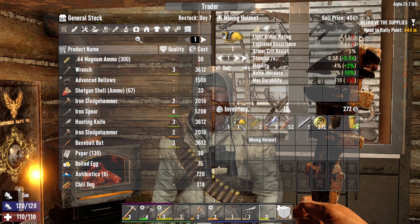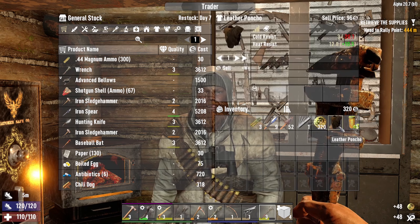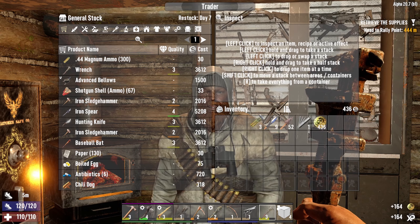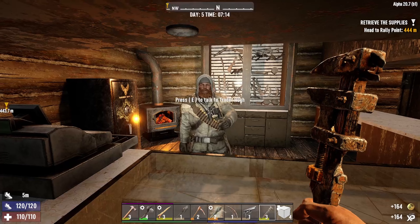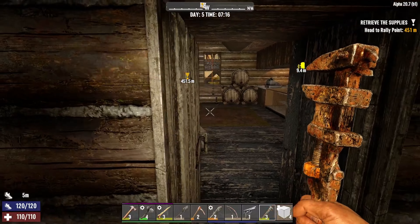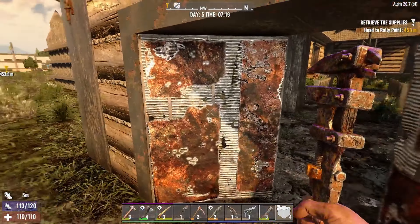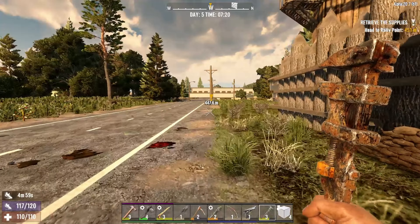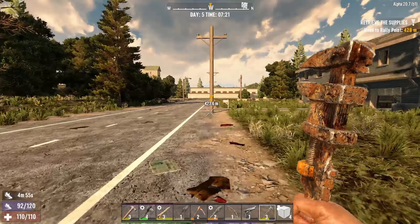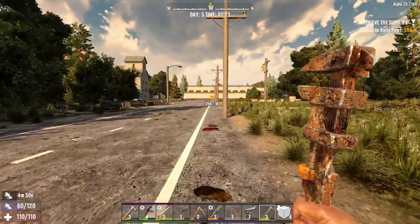We've got our mining helmet to sell, we've got a faucet, and I'm going to go ahead and sell a leather pouch — if we need one, we can probably craft one. Do the math. I did the math. Alright, so we've got to head this way for a bit and we'll go fetch that supply. See if we can get some more jobs done for Mr. Hugh.